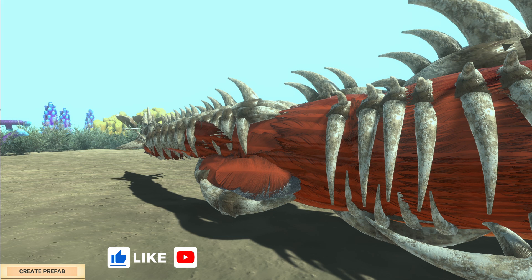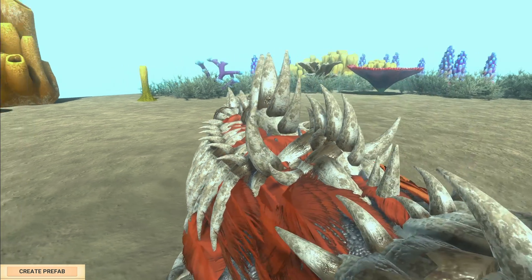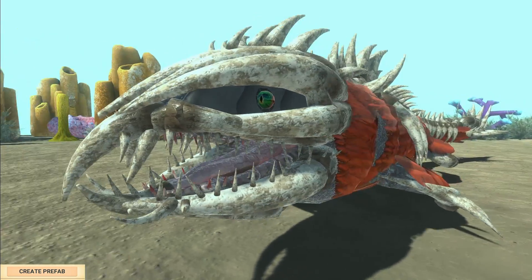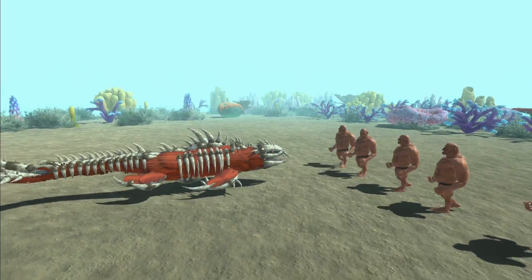Today we start with this thing that looks like basically a titan from Attack on Titan if there was a water version. It's a new Leviathan that has emerged from the depths. It's called the Bone Leviathan, and it looks awesome. Let us watch as it destroys these hill giants.